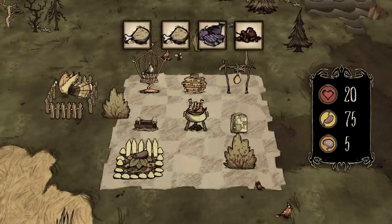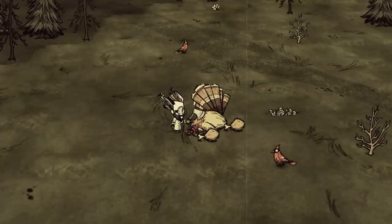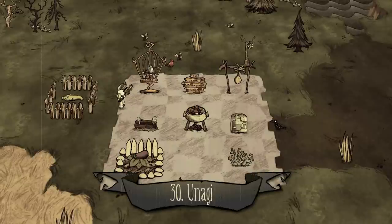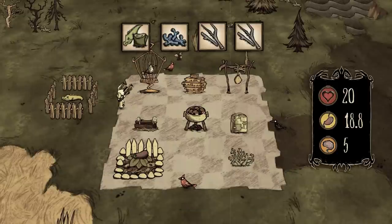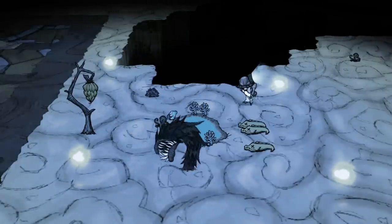Number twenty-nine: turkey dinner. Two drumsticks, one monster meat, one berry. They took your berries and you took their legs — it's a fair trade. Number thirty: unagi. One eel, one lichen, and two twigs. But do you have to travel all the way to the ruins for a fish?